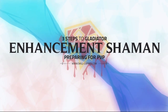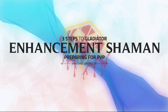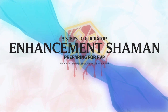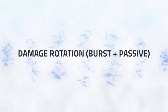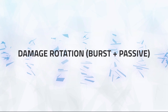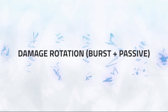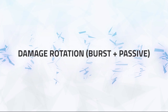Joe Fernandez here for the second of 3 Steps to Gladiator as an enhancement shaman. This second step is about preparing for PvP, which involves knowing how to deal maximum damage in arena games, as well as making the most of your crowd control. It's important to know your damage rotations, both passively and for burst, as this will lead to having as much damage as possible during suitable times in arena. Enhancement shamans rely on a burst damage win condition, so it's vital that you know the difference between the two and pull them off properly in games in order to win.